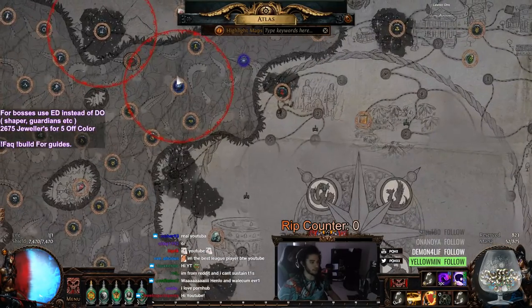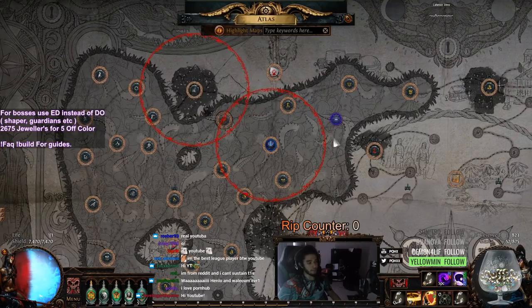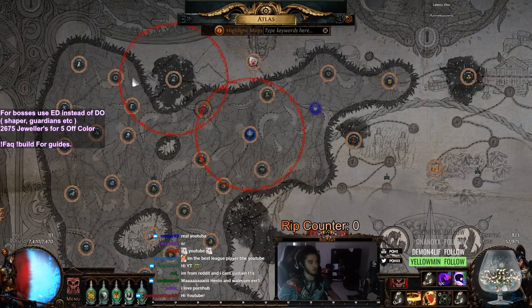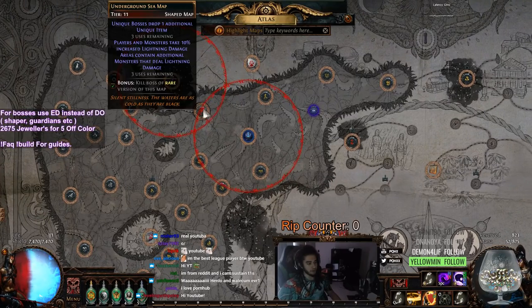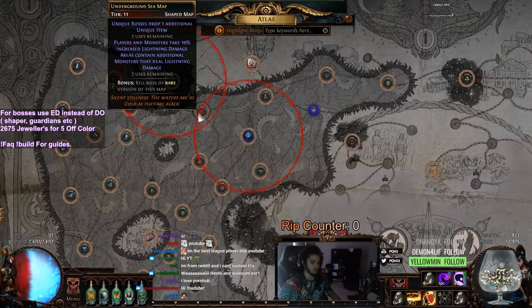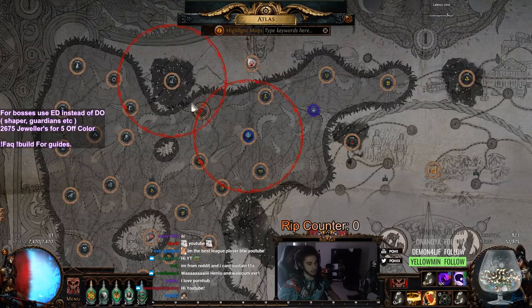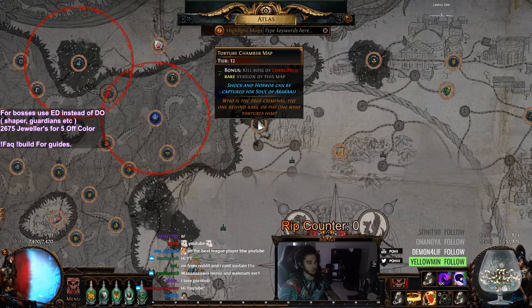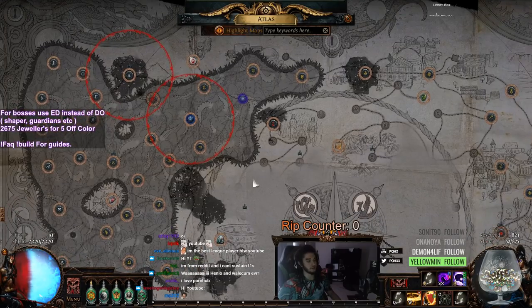Probably the biggest change that I did was forcing a permanent Elder slash Shaper cycle on my maps. I have one over here on Torture Chamber which is a bit inconsistent, but this one on Underground Sea is really good because it's basically the rivalry happening. I kill Elder, and then Shaper comes over, and then I kill Shaper, and then Elder comes over and vice versa. If Elder for some reason leaves this area completely, he'll usually chill over here, and I just clear Torture Chamber which sends it directly back here. That way I don't really have to mess up my Atlas or anything.